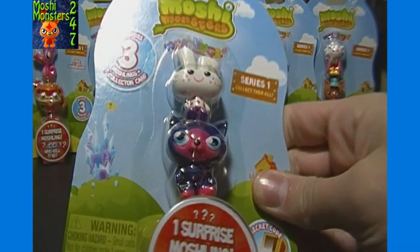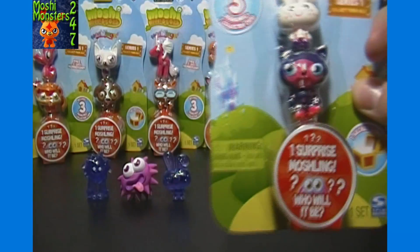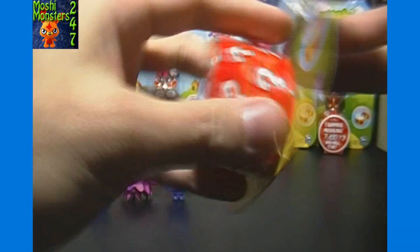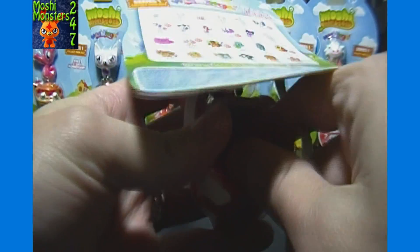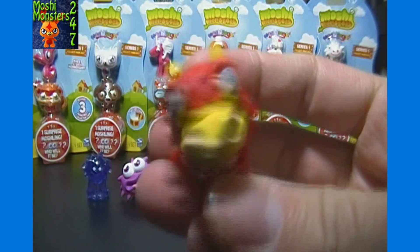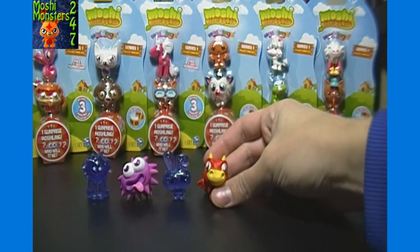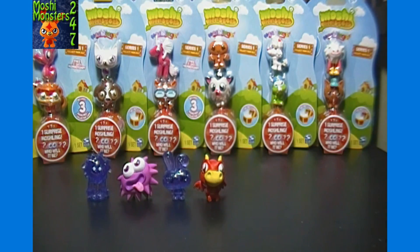Next up, we have a pack with a regular Honey and a Tsukiaki. I planned it where I'd get a Purple one and then a regular one in the very next pack — just how the coincidence is working out here. And our Surprise Moshling is... Ultra Rare of Bernie. Possibly one of my favorites, at least Ultra Rare-wise. I think it's a pretty sharp-looking Moshling.